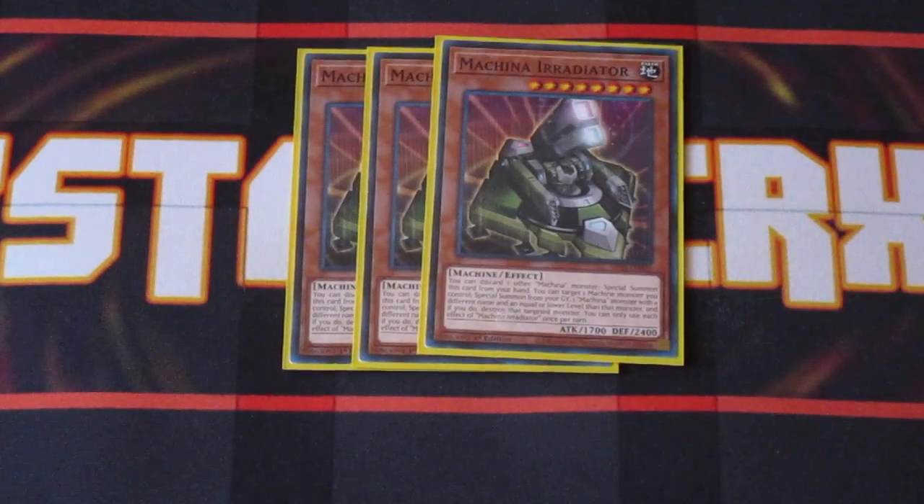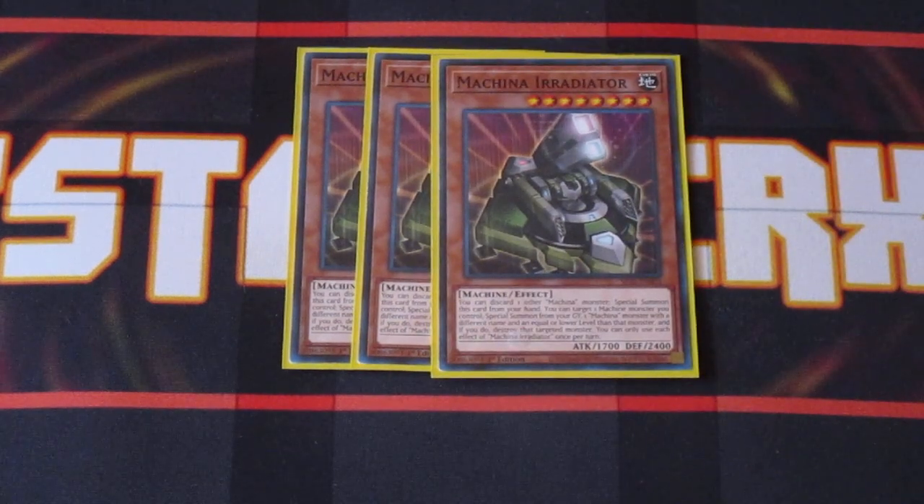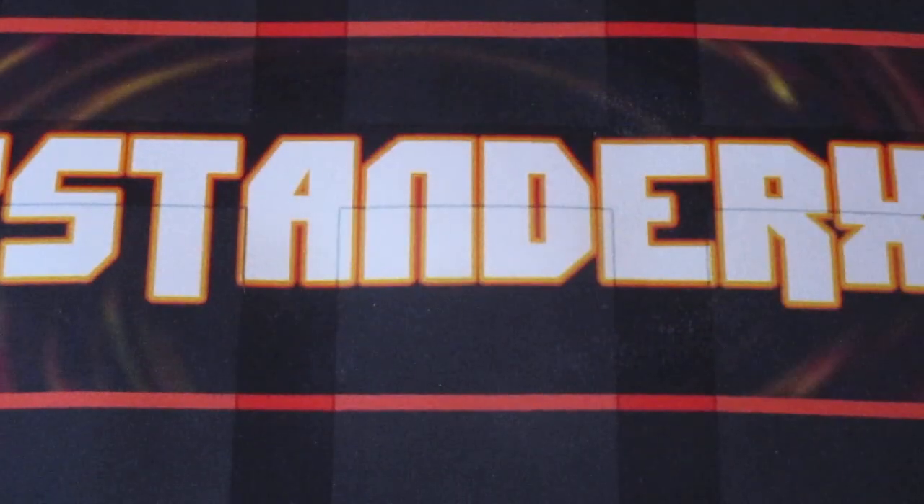We got three copies of Machina Irradiator. One of the brand new cards out of the structure deck. You discard a Machina card from your hand to the graveyard and special summon this guy out. While on the field, you can target a machine monster you control, destroy it, and then you're allowed to special summon from your graveyard a monster with a different name but with a level equal to or lower than that monster. This deck is pretty heavy on getting stuff into the graveyard, and it's easy to get off, so definitely worth having in this deck.